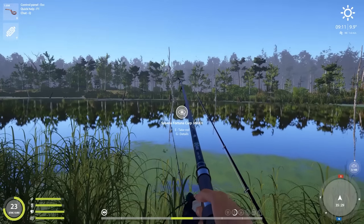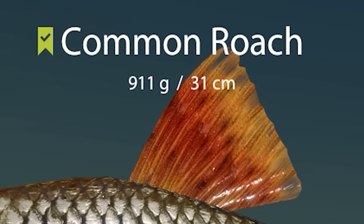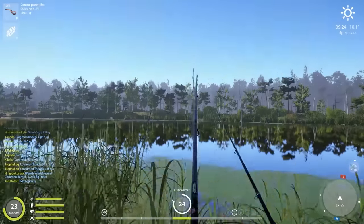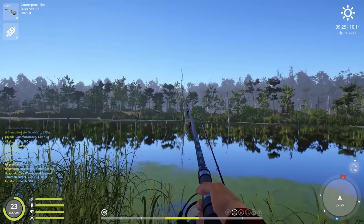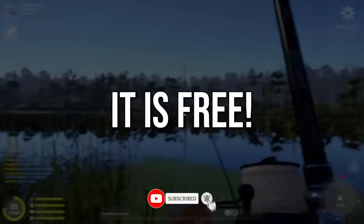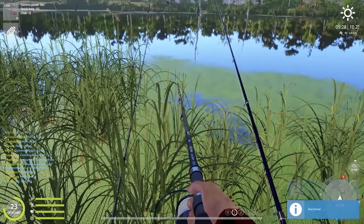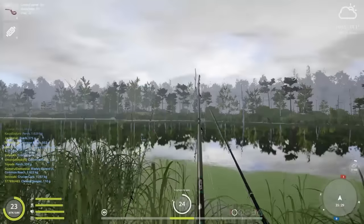We have another fish on - a roach, not a bad one. Let's hope roach disappear and we get more perch. And this one is actually a perch, maybe around 600 grams, almost 650 even - very nice. I'd love to have one that's over a kilo at least.